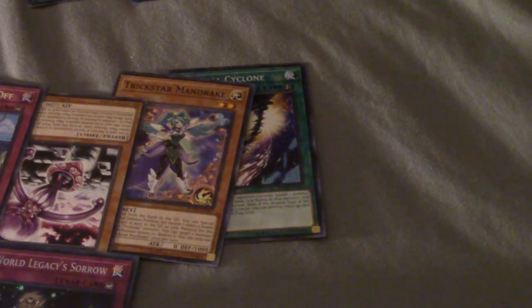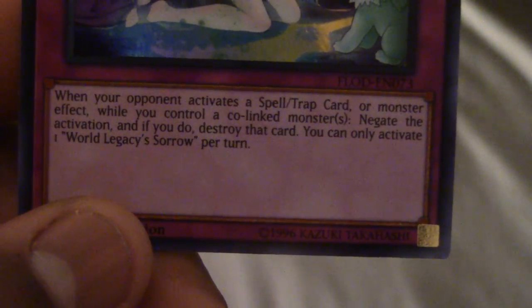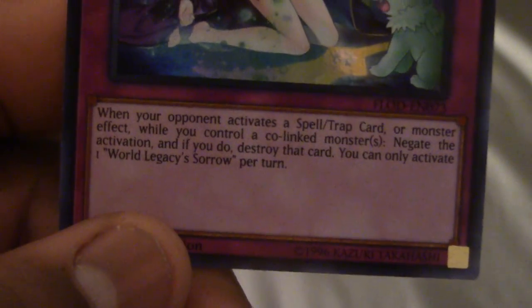World Legacy - it is a trap card, a counter trap. Opponent activates a spell or trap while you control a co-linked monster, and negate the activation. So we got a pretty much a linked - you can play that in World Chalice, or any deck where you know you're going to have a co-linked monster. That's a free solemn - pretty much a Solemn Judgment.